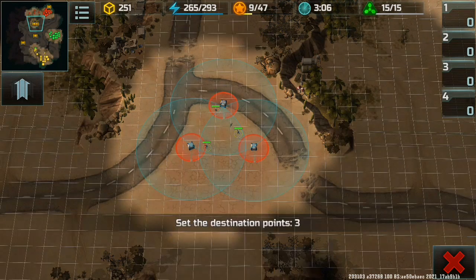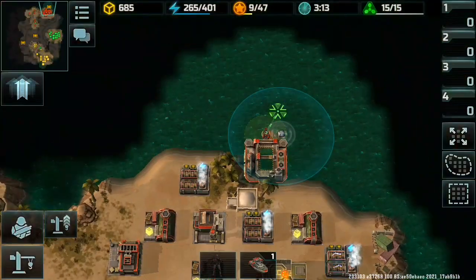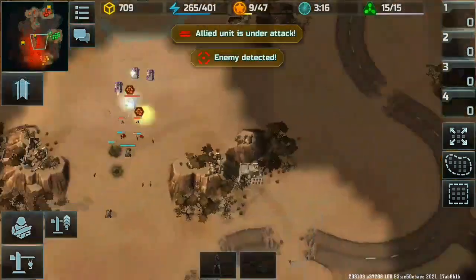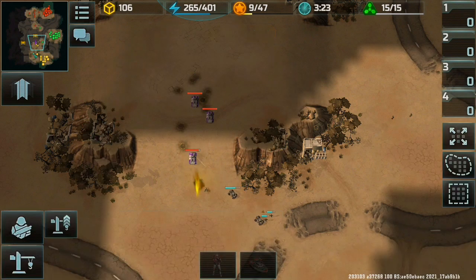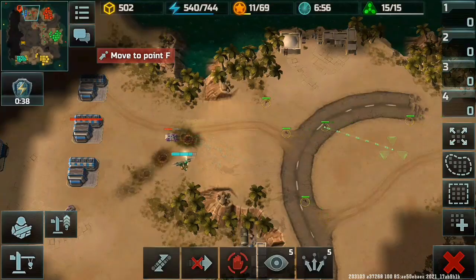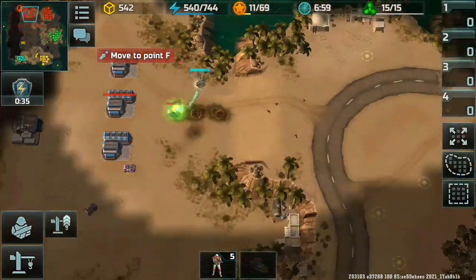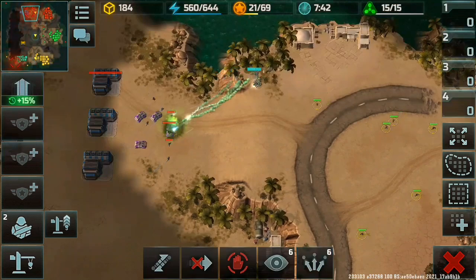Resources approaching — yes. An ally unit is under attack. Ally base is under attack. Resources — receiving damage faster. Armor damage. Orders, Commander.